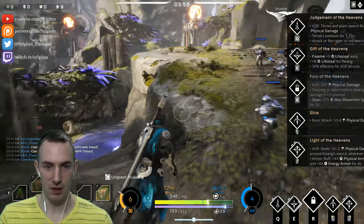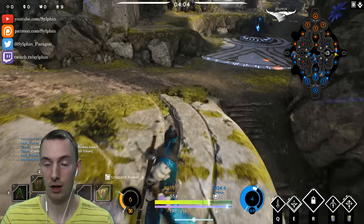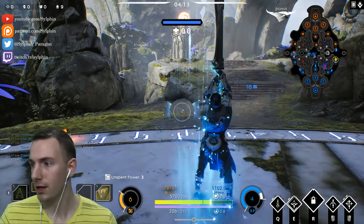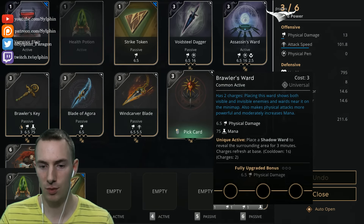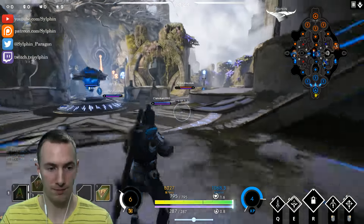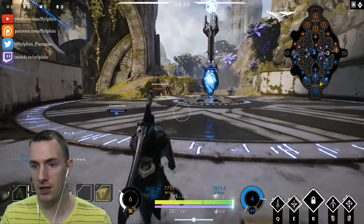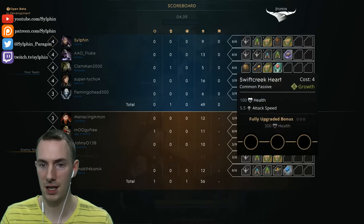For the upgrade, I'm going to go for Light of the Heavens, because that half point of energy damage and physical armor is actually going to be really, really effective. We're going to go back and spend our three card power right away. In this build, we have a Brawler's Key in case we need to jungle, but we're going to go straight into the Brawler's Ward first, because we want those wards down. Our Rampage, being a good jungler, does have his Harvester Key and some health and attack speed.